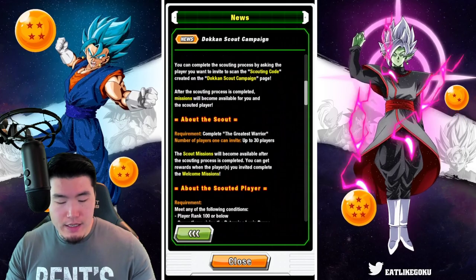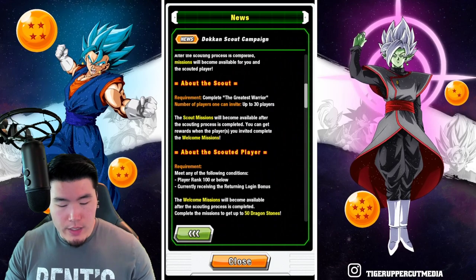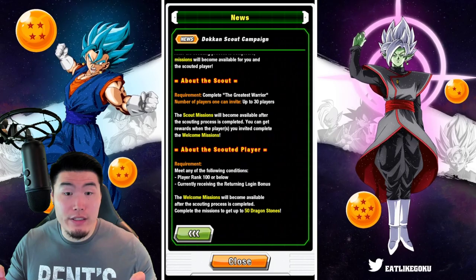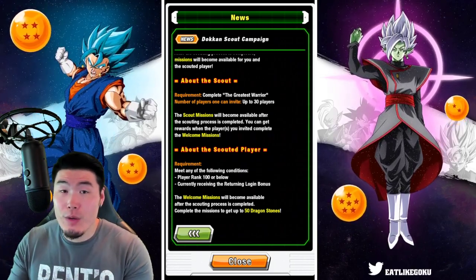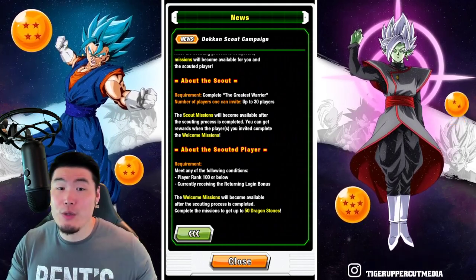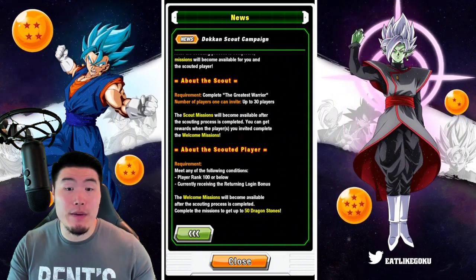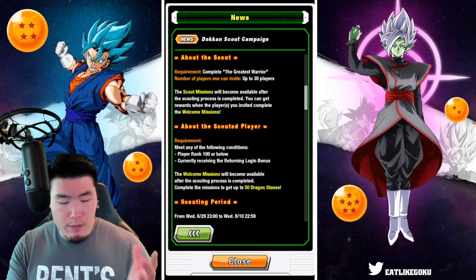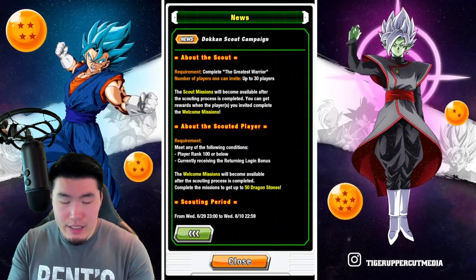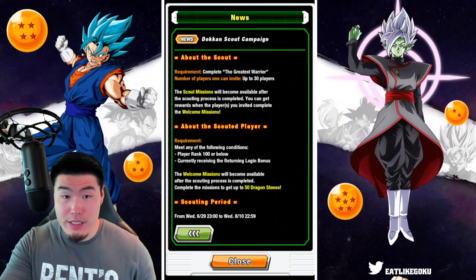Next up is some information about the scout, which is the person who's sending the code. The requirement for that person is that they have to have completed 'The Greatest Warrior,' which is the set of panel missions related to the free-to-play Fizz LR Goku. You have to complete all of them in order to scout people, and you can scout up to a maximum of 30 players. The scout missions will become available after the scouting process is completed, and you can get rewards when the players you invited complete the welcome missions.